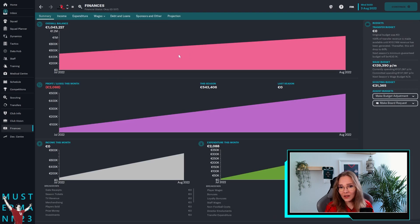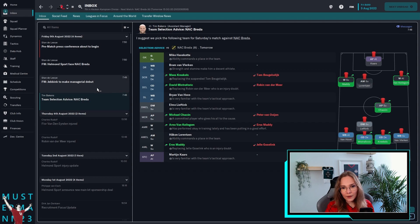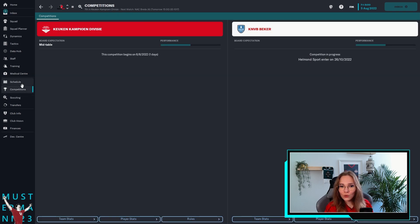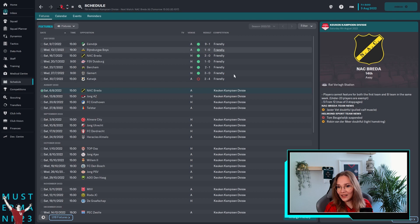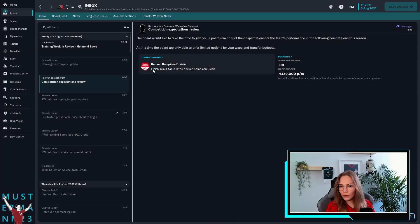Let's have a look at our finances — our overall balance is actually not that bad. Something we noticed during pre-season is that we do not necessarily score a lot of goals. Except for that nine-one... okay, three-nil is decent, but compared to our expected goals it should have been more. So we'll have to see how we can alter the tactic a bit to score. We have to finish mid-table — actually, we're aiming for promotion.